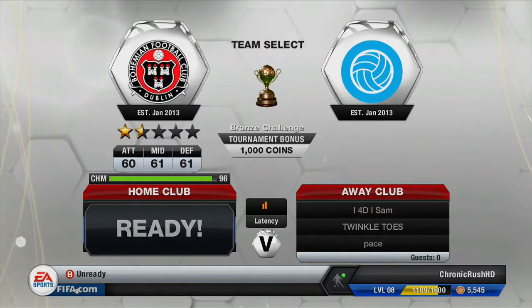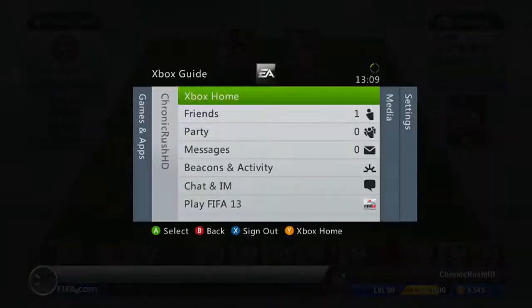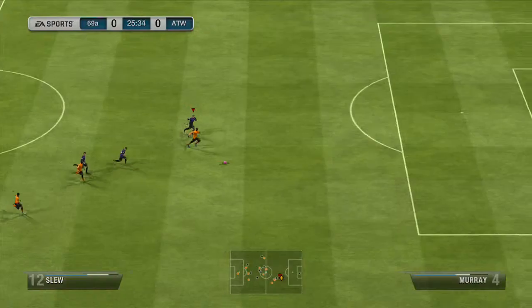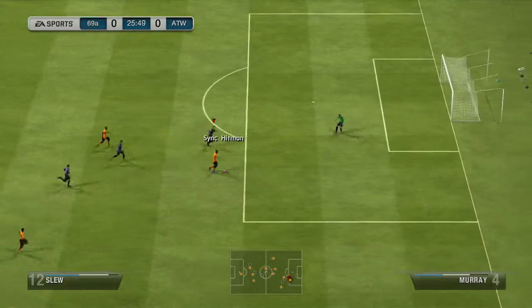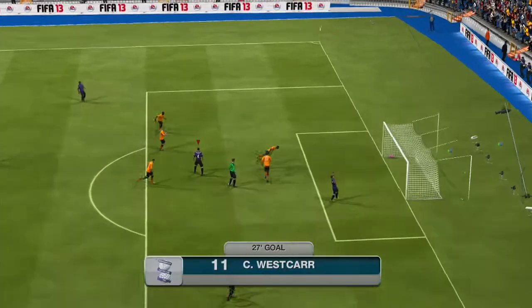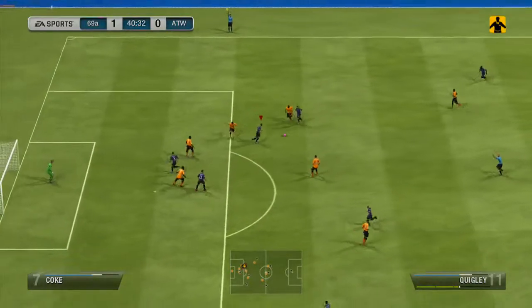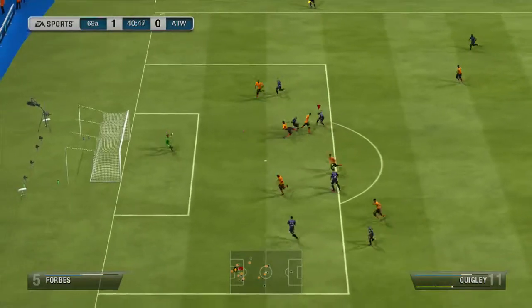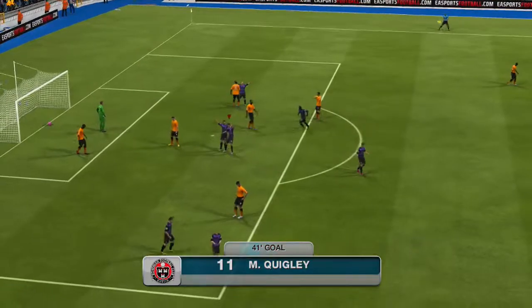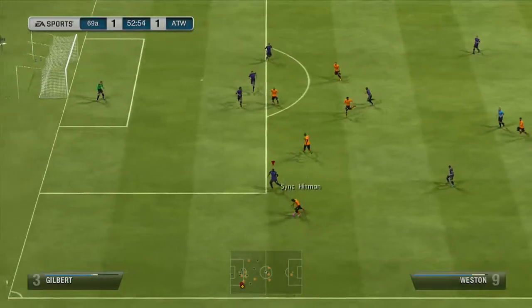We end up playing against this guy called Twinkle Toes whose team name is Pace, so we can presume it's going to be a fairly pacey team — but he didn't ready up. We find another player who does ready up. He's in the yellow kit while I'm in the purple and black stripes kit. His team is an English bronze team that's just OP — all his players seem to have over 85 pace. He gets a really lucky goal that deflects off and the keeper has no chance, making it 1-0 in the 41st minute.